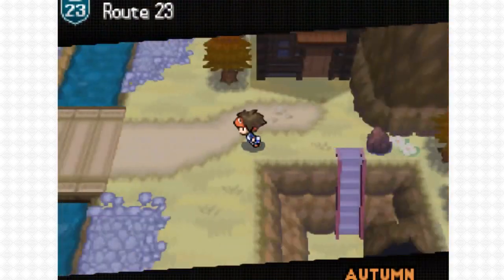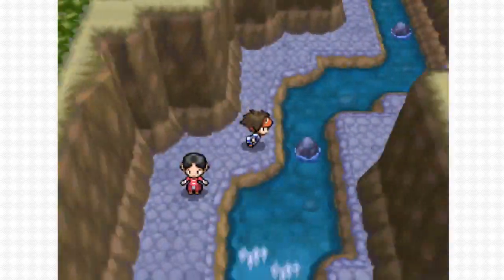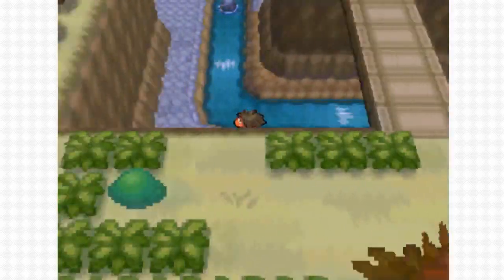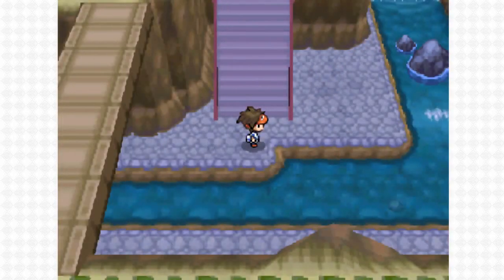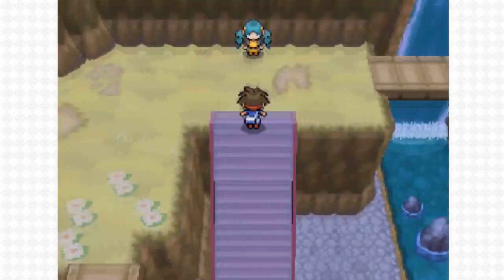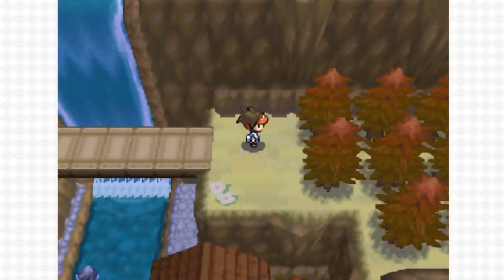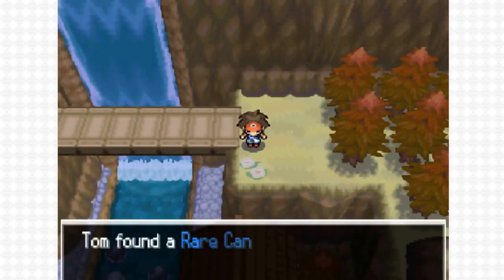On Route 23, straight out of Giant Chasm, go over the bridge and follow the path up. You're going to battle a few trainers on the way — you're going to need the experience soon if you're on your way to the Elite 4. Follow the path around and go up the steps. Battle this Ace Trainer, then head straight to the right and open your Dowsing Machine to find the rare candy hidden in the flowers.